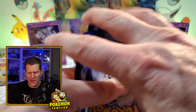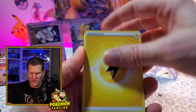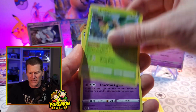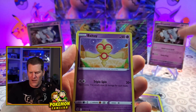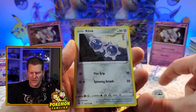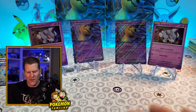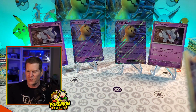The secret word today is going to be my favorite new Pokemon from Scarlet and Violet — and that's Graveyard. Leave his name in the comments and I'll enter you to win a Mimikyu EX and a Graveyard promo set. I'll probably sneak in another card for you too. That was another pretty lackluster box.